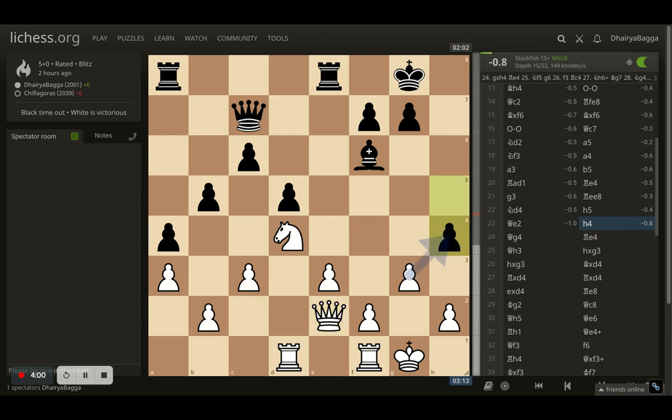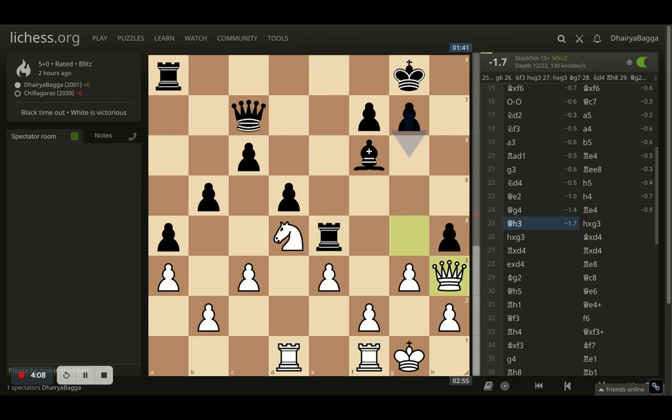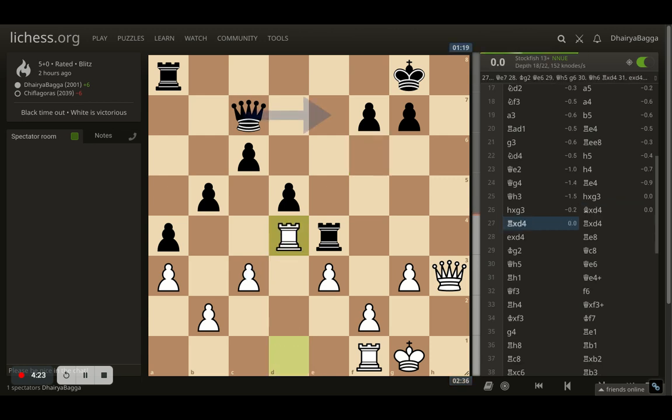I just got my queen on e2. Opponent still pushes the pawn forward to h4, and now queen to g4. Opponent gets the rook now onto e4. I just sidestep with the queen on h3. Opponent takes on the pawn, which I now take back with h2. Now my idea is simple — to put my king up and then align for a nasty attack on the king side. So opponent first of all took on the knight, which I now take with the rook, asking the opponent to take the rook as well.